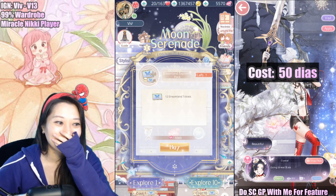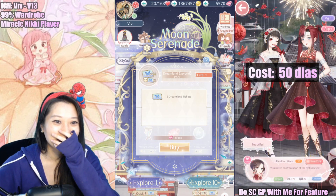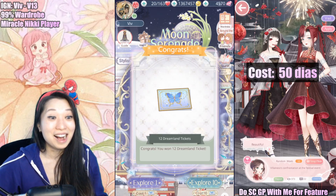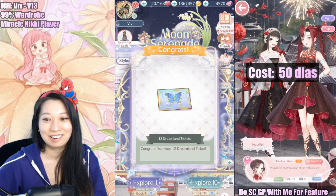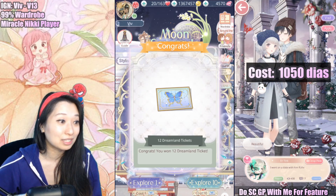Let's do it — 1,000 diamonds! Oh my gosh, let's buy it! I always hate it when my diamonds drop. It's like 5,000 now... oh no, it's 4,000! So I spent 1,050 diamonds so far.